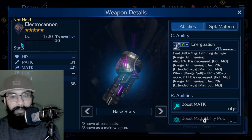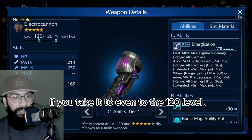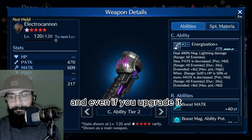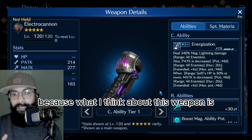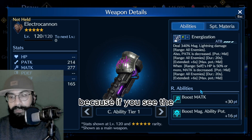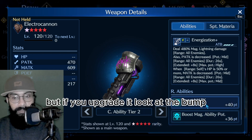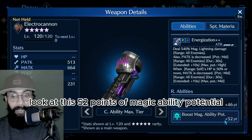Now let's talk about the weapon. It's very interesting but the main thing is it is not a damage-dealing weapon. Even at level 120, which is one copy upgraded to max, it will deal only 340% magic lightning damage, and upgrading further still suffers a lot percentage-wise. This weapon needs a lot of investment. The R abilities boost magic attack by 30 and magic ability potential by 16 at base level, but look at the bump when you upgrade - at max you get 52 points of magic ability potential.